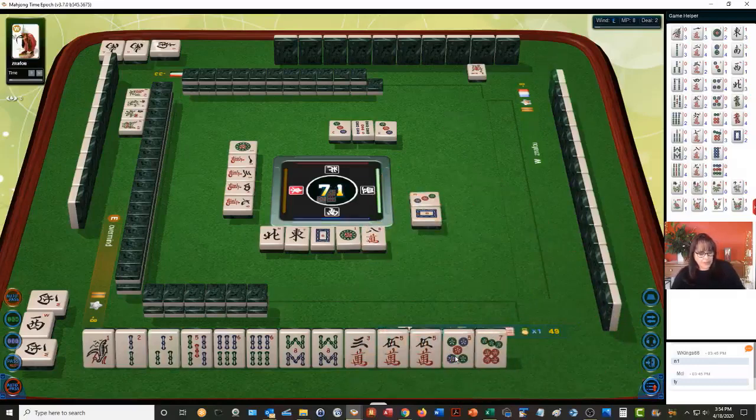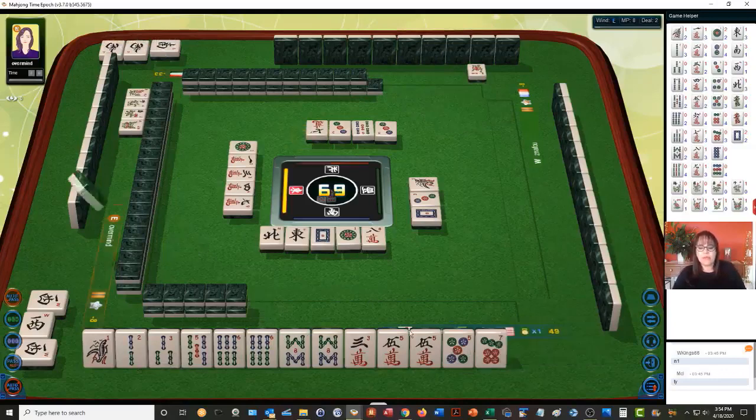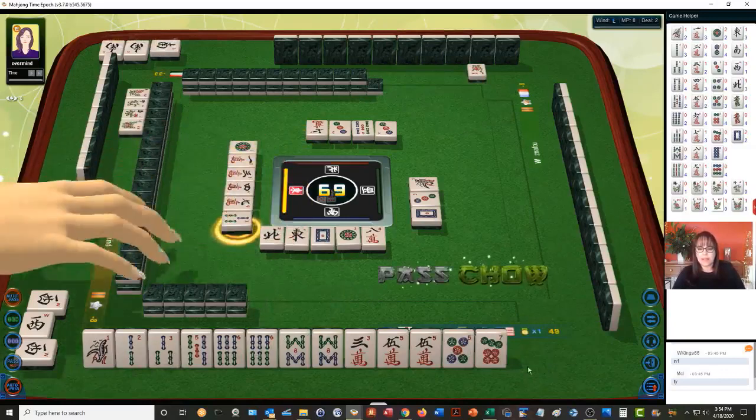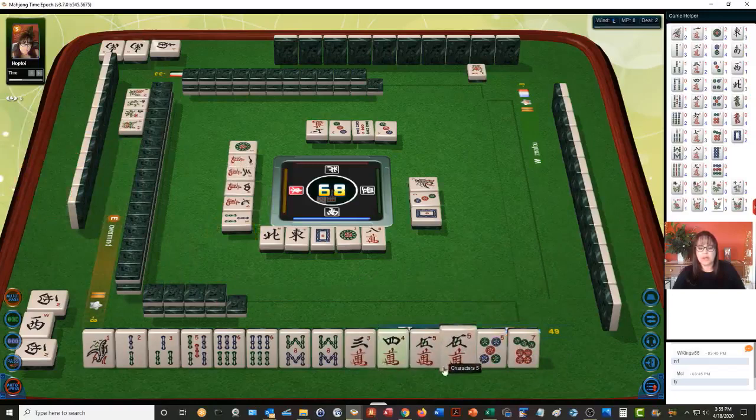I think we could switch to that and keep the one bam. Otherwise I think we should play All Symbols and stay concealed. We're going to pass. There's a chow in there — let's void a suit. That'll give us time to build bams. Right now we have a 3-4-5 chow and a one bamboo.